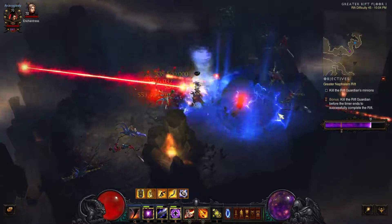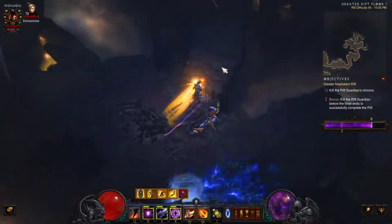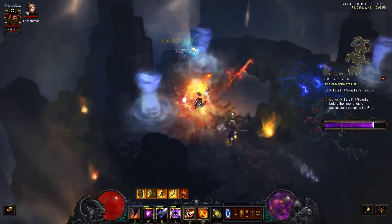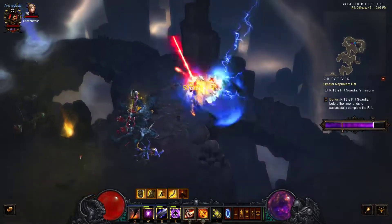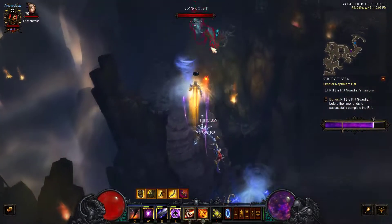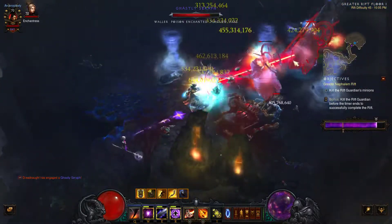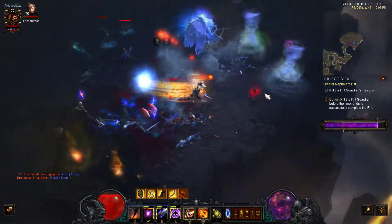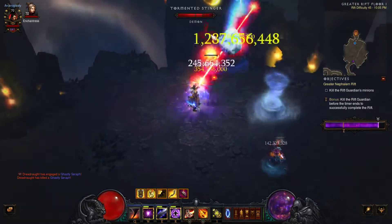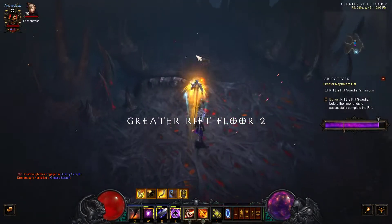I'm very happy with the build. The next build is probably going to be an update of my Arcane Singularity build — that was a very fun build that gets very powerful, going beyond this one for base damage, especially with some of the different manual damage increases. It's not quite as simple as this but almost is. I'm completing this Greater Rift 45 in about five or six minutes — I've been farming these a lot, which is why my paragon level keeps going up.